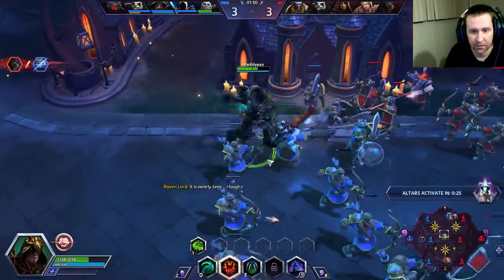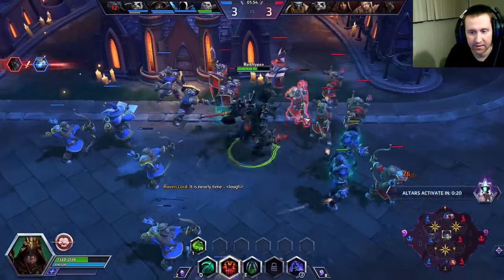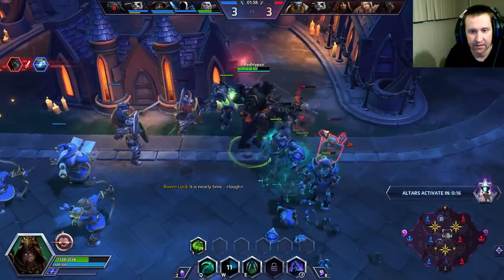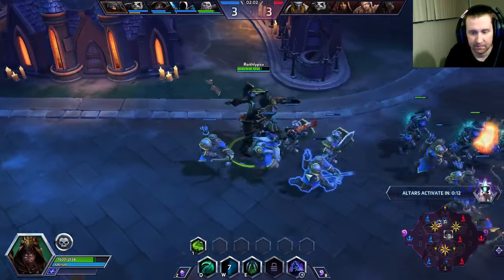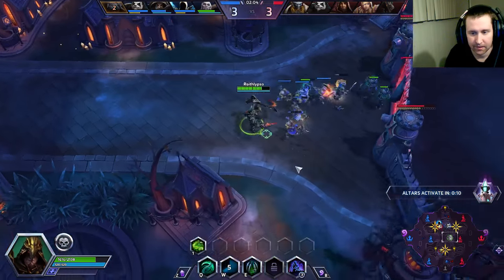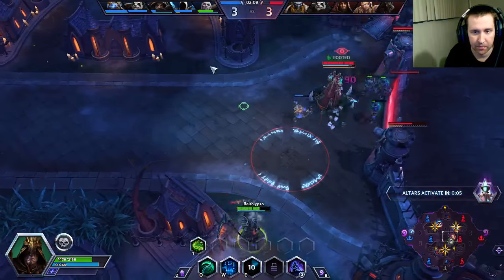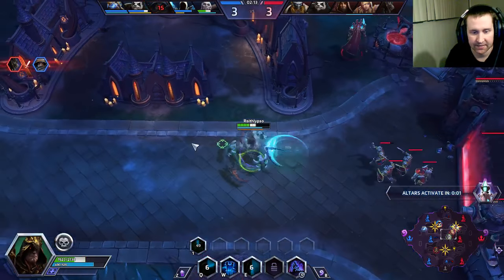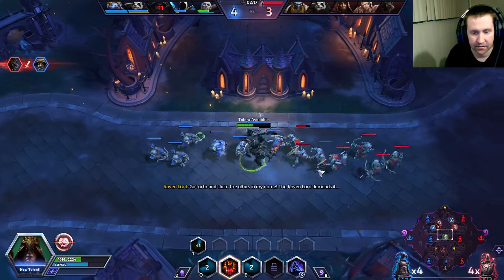For those who haven't played much Xul, these are his abilities. He can summon undead when he kills minions, which is good for wave clearing. He also has a bone prison, spectral scythe, and his curse strikes.